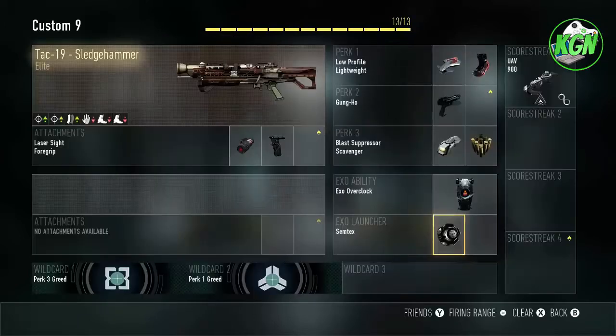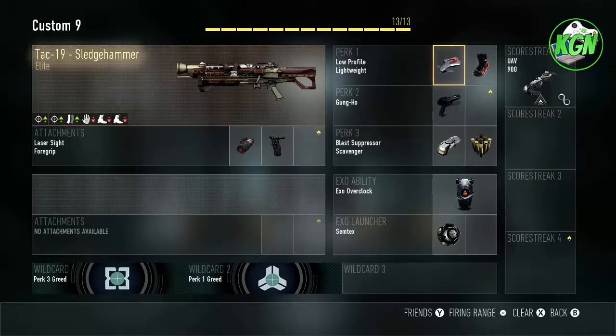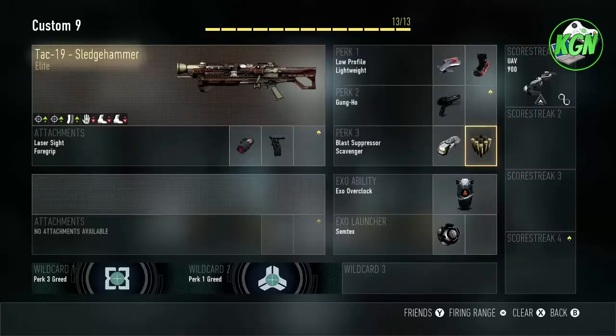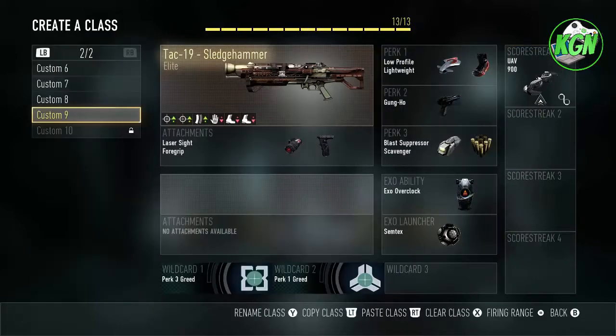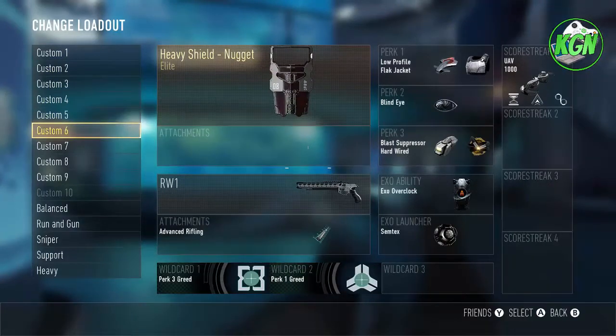Let me just fix that. Now this is the class setup: we have Lightweight, Low Profile — probably the two best perks on this side — then Gung-Ho, because this is the Tech-9. You can swap Gung-Ho for Peripherals, but Gung-Ho was actually pretty good for me. Blast Suppressor and Scavenger, and Overclock and Semtex — those are my two favorites. You can change Overclock and Semtex, or swap Lightweight, to fit scorestreaks, but I don't like to run around with scorestreaks.